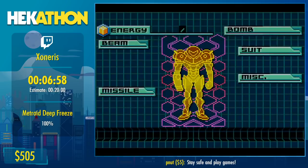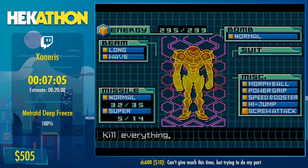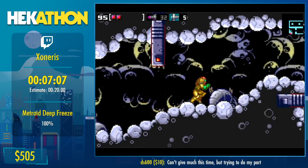Another cool thing in this game is that Captain Glitch changed item descriptions and names. For example, Screw Attack is now called 'Overkill' and its description is simply 'kill everything.'